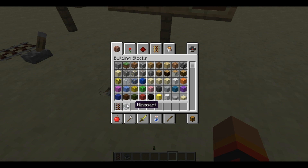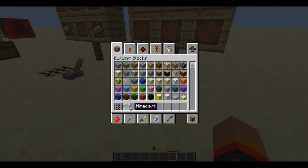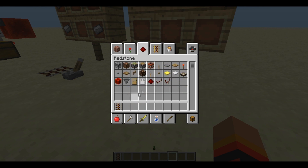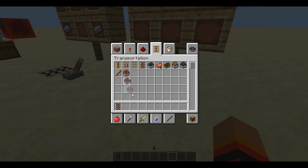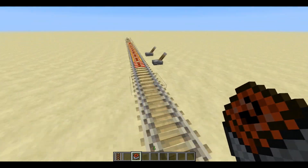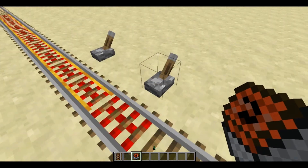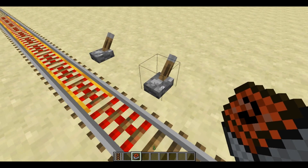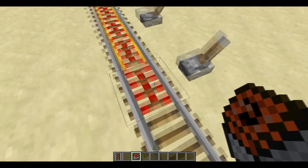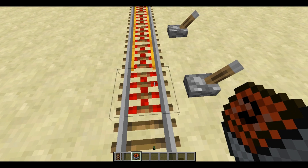If you break a minecart with a TNT inside, you will not get the TNT back. Quick demonstration: here you see there is an activator rail which is powered. I will show you the difference when it's powered and not powered — that's absolutely not what you can think.